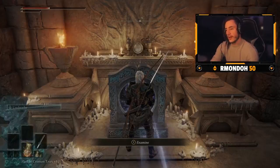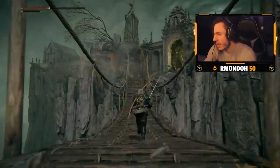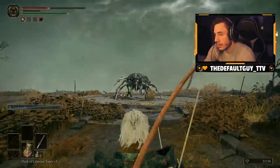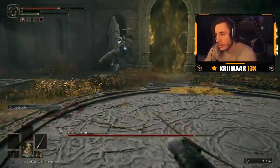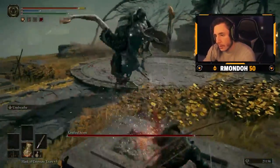Starting from the grace, the first teleporter will take you to the Chapel of Anticipation, and this will look familiar because this is where you started the game. Once you first made your character, you die to the Grafted Scion that is here and get sent to the first tutorial area of the map. You are technically meant to die here to activate this, but by returning you can finally get your revenge on this boss. She is a pretty tough fight so you are going to have to be careful about how you approach it.